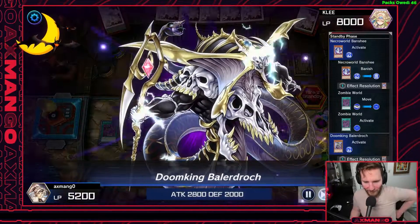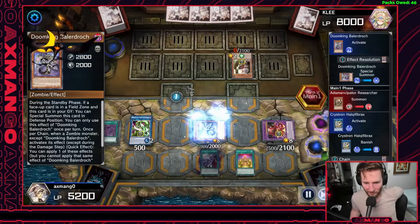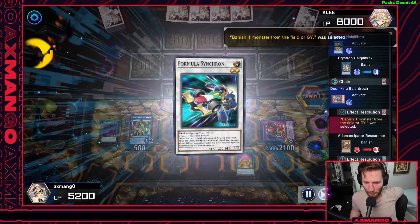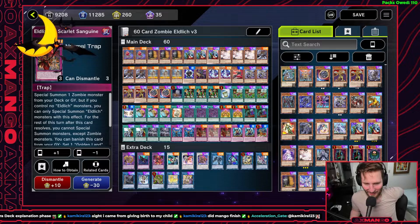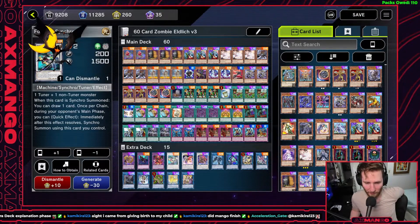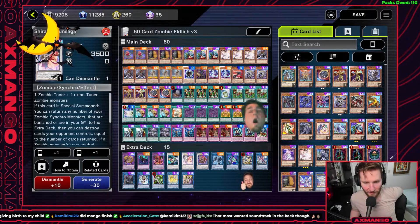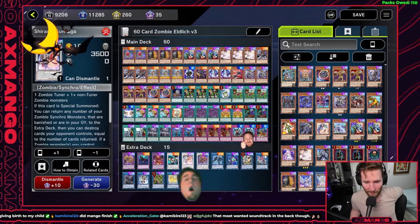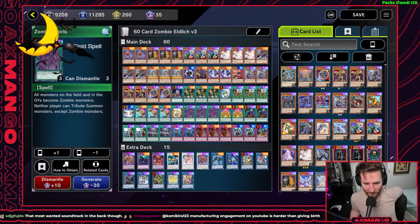There are a few interactions to keep in mind when using Scarlet Sanguine: when you activate it on your turn, you're unable to summon any monsters other than zombie monsters. If for whatever reason they pressure you into activating Scarlet Sanguine, you could chain Halky Fibrax to special summon Formula Synchron. You will miss the timing since it's not Chain Link 2, but we still have a target zombie monster to Synchro Summon using Ballerdrack, as long as Zombie World is still on the field.